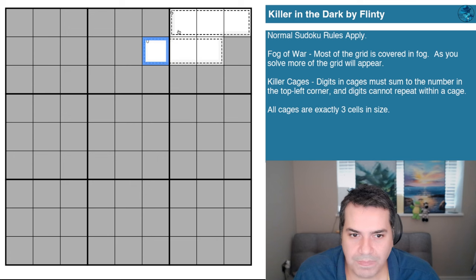One more important clue: all cages are exactly three cells in size. This will prove helpful as we uncover the fog, because we can't exactly tell what the cages are or their sizes — but knowing they're all exactly three is probably going to be quite a clue as we go. The link to play 'Killer in the Dark' will be in the description below, and with that said, I'm going to restart the clock.